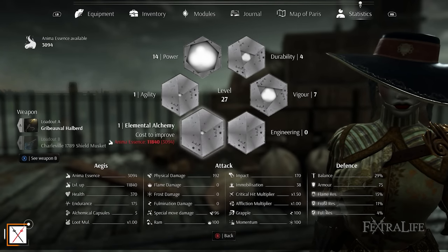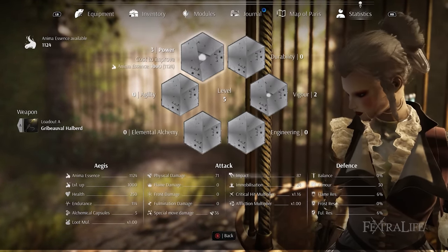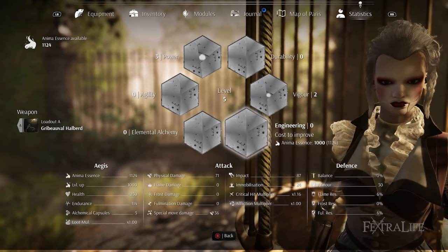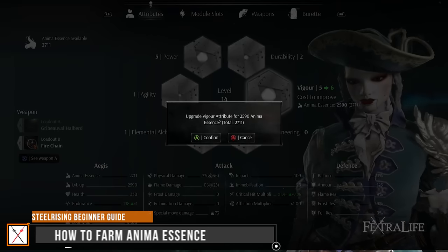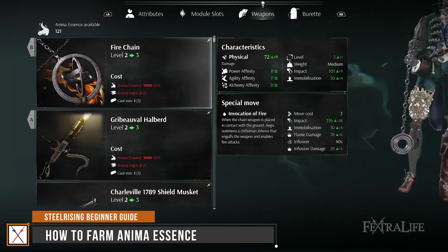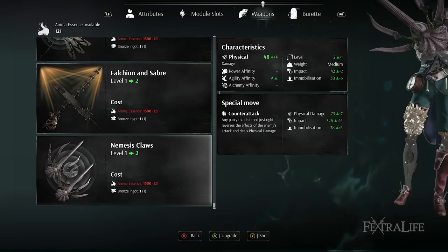A high endurance lets you dodge more frequently since this action consumes more stamina than blocking. Steel Rising features six attributes spread out evenly depending on the class you choose. Investing several points into power or agility will considerably improve physical damage together with impact and immobilisation respectively. Going on the offensive is essential for surviving in combat, allowing you to kill enemies quickly. It is important to focus on investing in two primary and one secondary attribute at a time to prevent spreading yourself too thin, since attribute upgrades become more expensive as Aegis's level goes higher. Your secondary stat can be durability for increased max HP, engineering for better armour, or elemental alchemy to enhance your resistances against status effects. Anima Essence is the only form of currency in the game, allowing you to invest points into attributes and purchase materials to upgrade weapons. Similar to other Souls-like games, you can lose all your Anima Essence when you die if you did not successfully retrieve them in time.